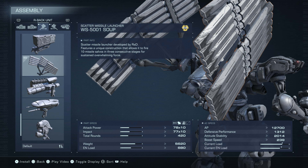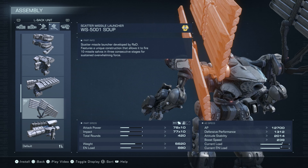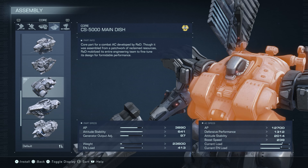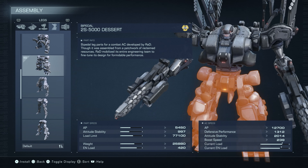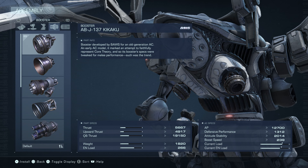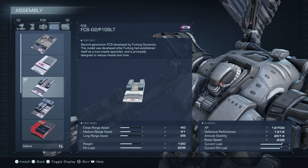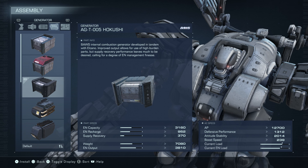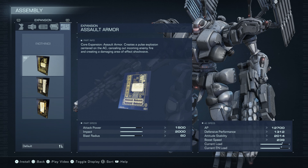For the right and left shoulder, it's a Scatter Missile Launcher, the WS-5001 Soup. The head is the Appetizer. Core is Main Dish. Arms is Salad. Legs, Bipedal Dessert. The booster is a Kikaku. FCS is focused on close and medium range — long range isn't bad either, fairly balanced. Generator is the Hakoshi, one of the heavier ones. And expansion is Assault Armor.